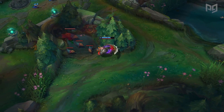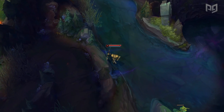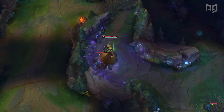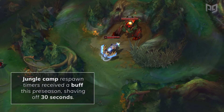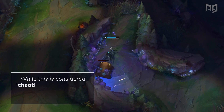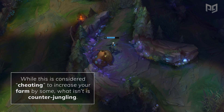For example, if your jungler is doing a full clear and you randomly steal his chickens from him, you might see those beautiful words: 'an ally has quit the game.' On the other hand, if your jungler is set on a bot lane dive, taking his top side camp like Krugs won't hurt them at all, as it'll usually respawn by the time they get back. Remember that jungle camp respawn timers received a buff this preseason, shaving off 30 seconds. Taking a jungle camp won't be as punishing if your jungler isn't going to farm that camp for a while.